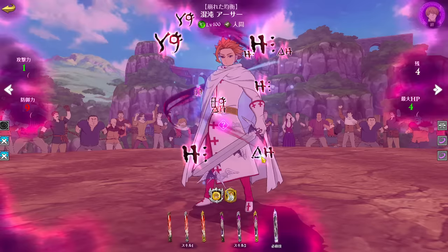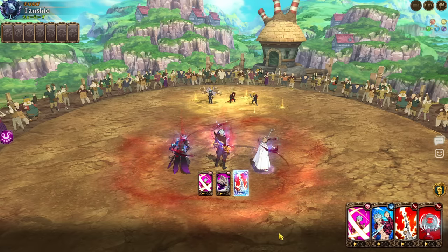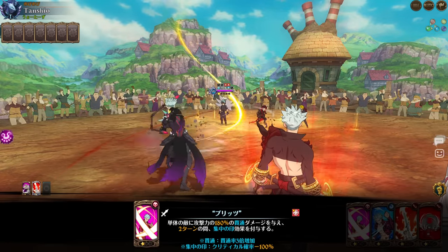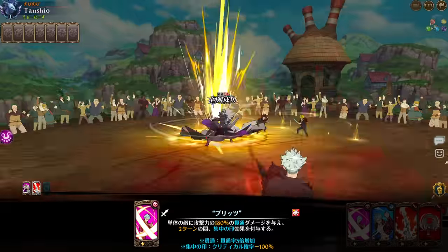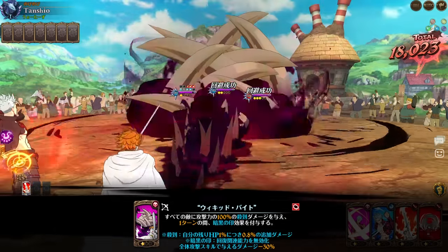How much HP do we have right now with the extra? 443k. It's not gonna be as much as back when I did the full Arthur team, because then we also had Red Arthur.